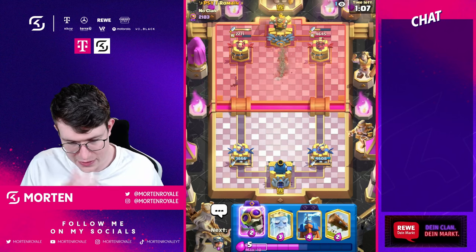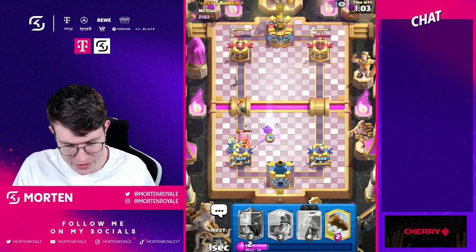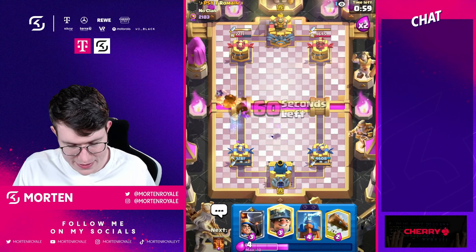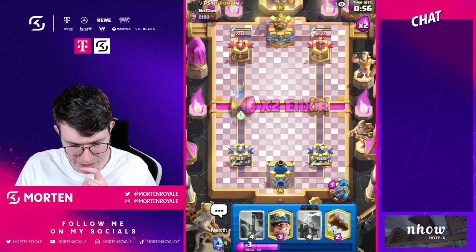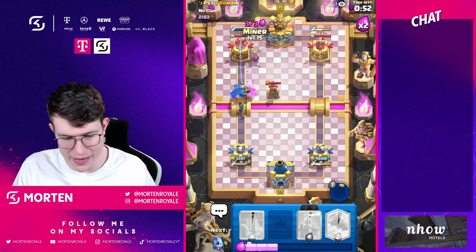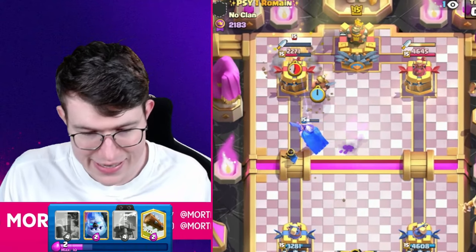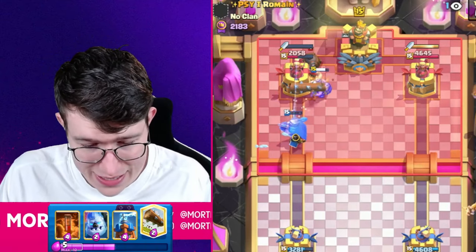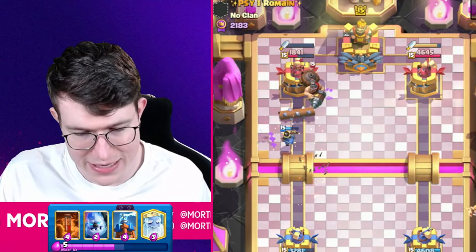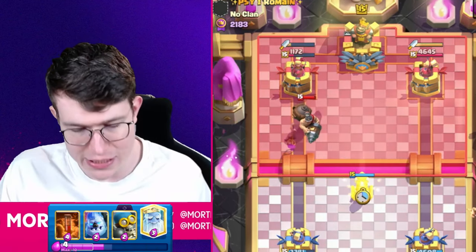I'm gonna go for my evolution bomber, then just go for my ghost, then go for my evolution bomber - it's kind of annoying that I have to waste it but it's fine. In this situation I'm just gonna go to the prince at the bridge, use my ability - really good ability. Now I'm just gonna go miner. He still needs to defend - he goes back to mighty miner. My team is gonna come down in the back and my little prince is gonna lock because I know he's back to skeletons. It's gonna connect to our tower, so much chip damage.